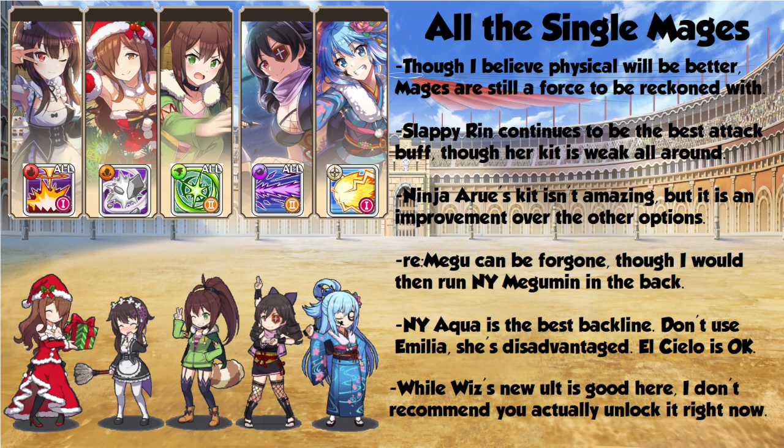Ninja Rin would be in the fourth slot. Overall, this is not nearly as poor a team as Earth was forced to field last Arena, but I still think Earth Physical is going to win out here. They have a lot more toys and a lot more units, and a lot of your DPS from this team is going to come from 3-star Rin, who doesn't have many tricks up her sleeve, and Ninja Aru's in the same boat — she just doesn't have a lot going for her overall.